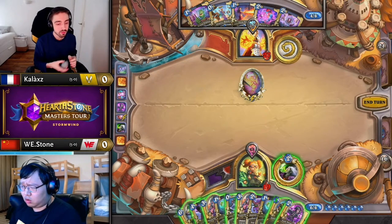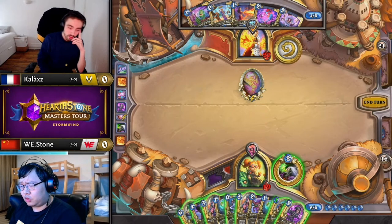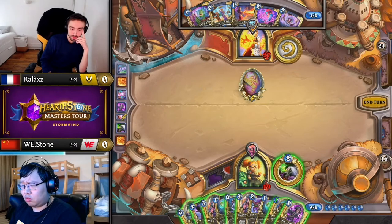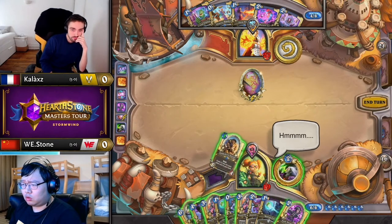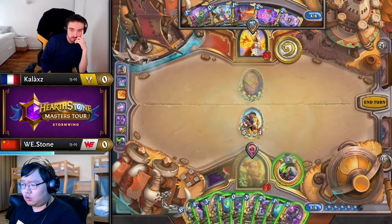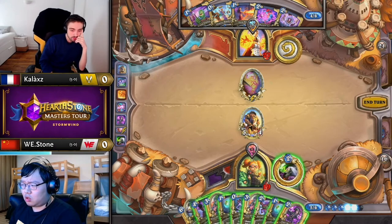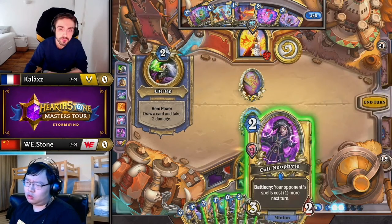His opponent is at 22 and he's used a Touch of the Nathrazym and a Drain Soul. Killing them without even having to use the Varden is not outside the realms of possibility with Fireballs and Ignites still yet to come. Especially against Mage, it's kind of hard for Warlock to delete their deck down to 10 cards and get the Blood Shards activated because there are so few targets for Solren.